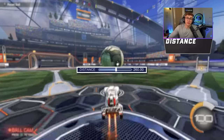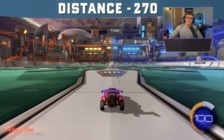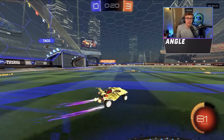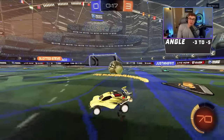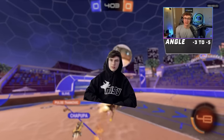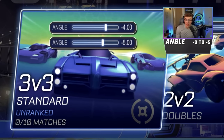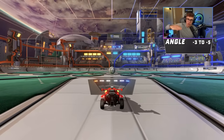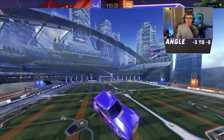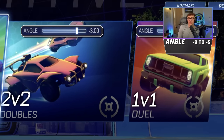Distance: the meta range is between 260 and 280. I recommend you put it at 270, but you can experiment. Height is the same thing — meta range is between 90 and 110. I use the middle; I recommend 100. Angle: the meta range is negative three to negative five. The more I've played, the more I've come to appreciate lower camera angles. Musty uses negative three, most pros use negative four. If you play mainly ones and twos, negative three is really nice. If you play more threes, use a higher angle so you can see more of what's going on in the air.